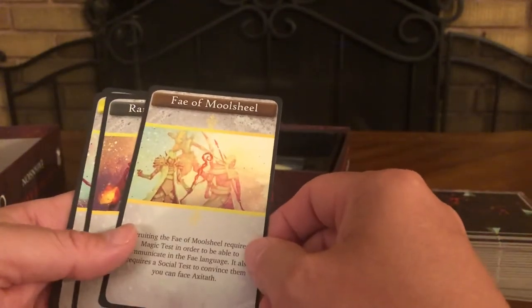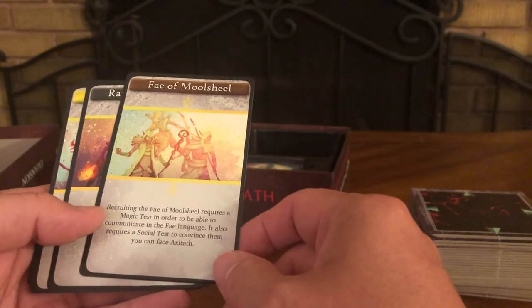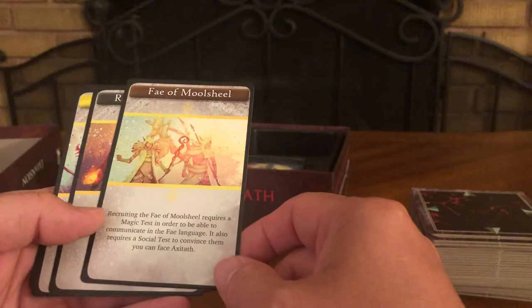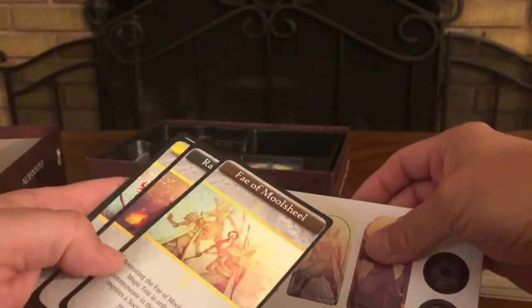The Fey of Moon Shield card: recruiting the Fey of Moon Shield requires a magic test in order to communicate in the Fey language, and also a social test to convince them you can face Axitaph. This is extra help — there are no figures for them but they do have standees to represent them.